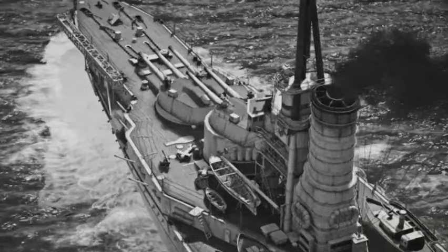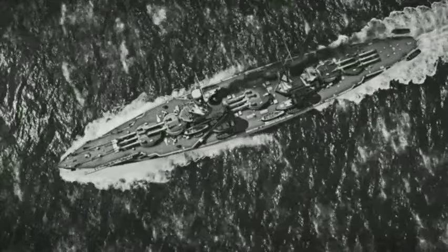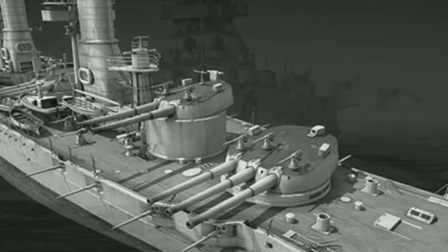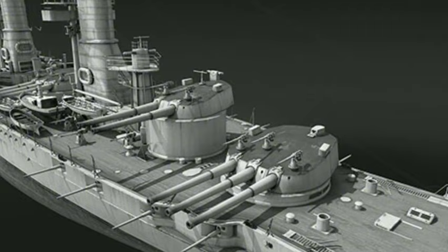Designed to reach a maximum speed of 22 knots with 32,000 shaft horsepower, neither ship reached that on sea trials, only achieving speeds of 21 to 21.3 knots. The ships could store a maximum of 1,488 long tons of coal and 886 long tons of fuel oil, giving them a range of 4,800 nautical miles at 10 knots.